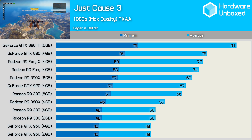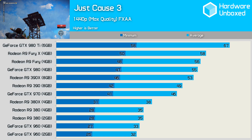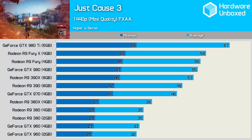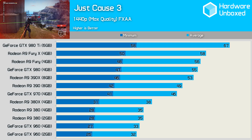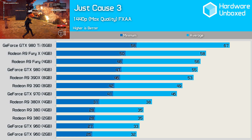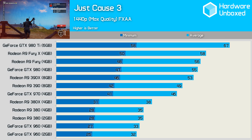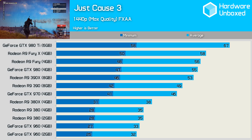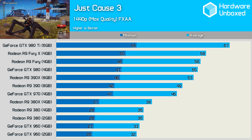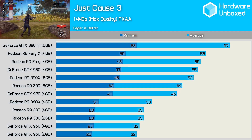As for the rest of the cards tested, most had no trouble averaging around 60fps or better. Even at 1440p where VRAM usage is well over 3GB, the higher capacity 4GB models of the GTX 960 and R9 380 offered no real performance advantage in Just Cause 3. The game plays very well as long as the minimum frame rate is kept above 30fps, so ideally at 1440p gamers will want to run at least an R9 380X or GTX 970. For an optimal experience we recommend the R9 390 or GTX 980.